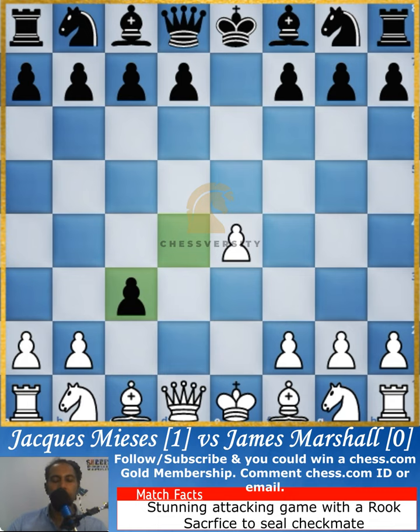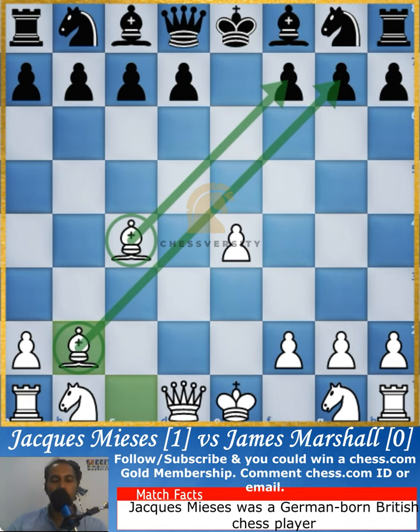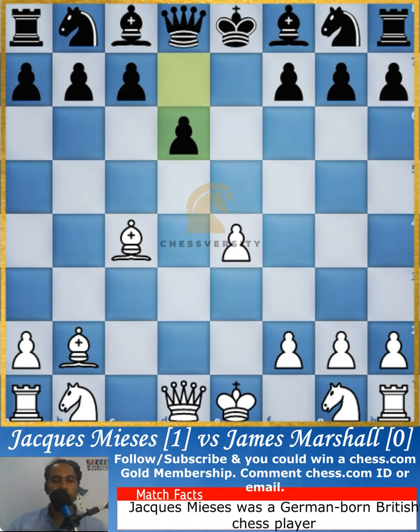This is a pawn sacrifice — already one pawn is gone. Now he offers another pawn. This is basically the Danish Gambit, in which you give up the D pawn and the C pawn in exchange for a powerful attack using the bishops.